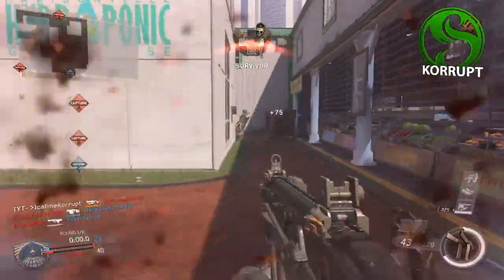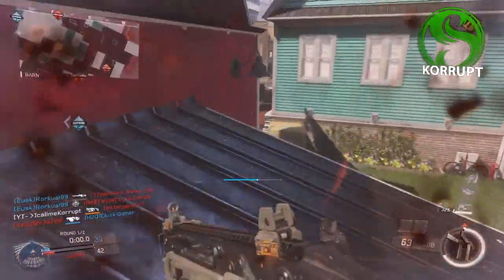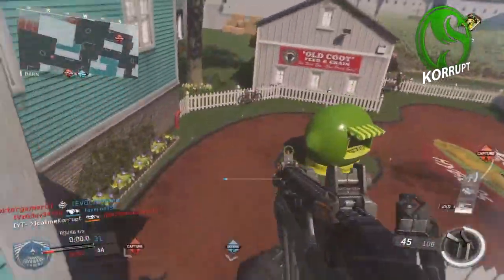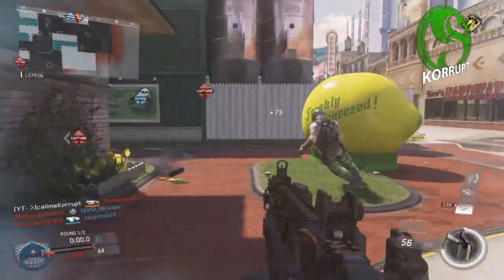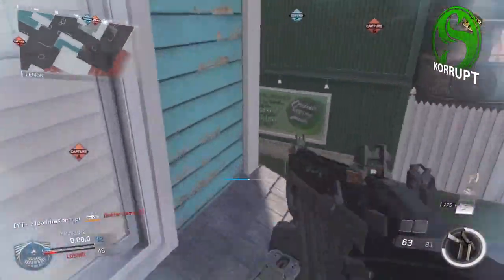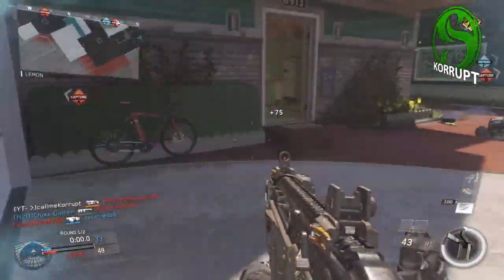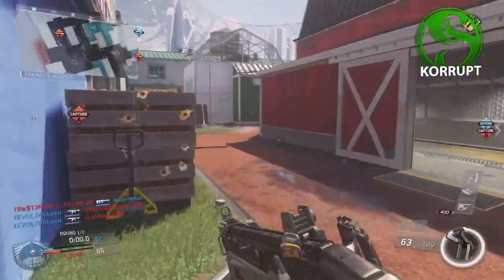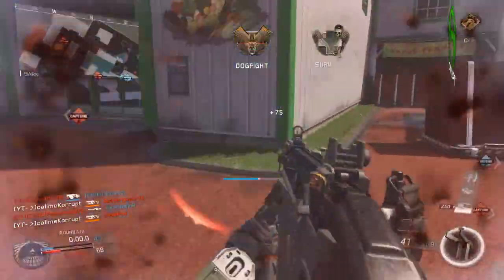I only just found out today from one of my friends, JordXMG — his channel will be linked in the description — that I could actually get something called a juggernaut. To get a juggernaut you need a 30 kill streak. It's not just kill streak kills that are involved; you can get score streak kills as well as payload kills, which is absolutely insane. So I will be getting a lot of juggernauts in this game.